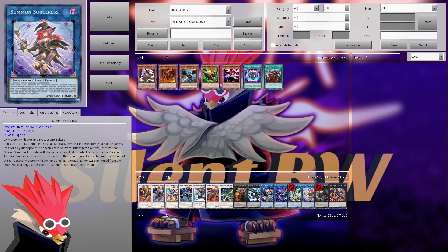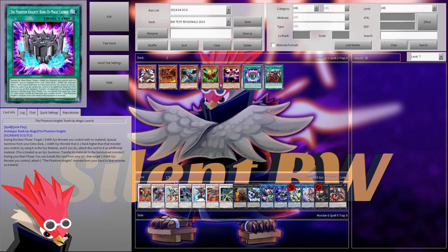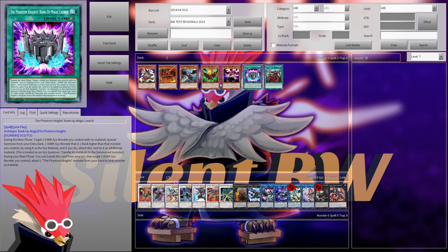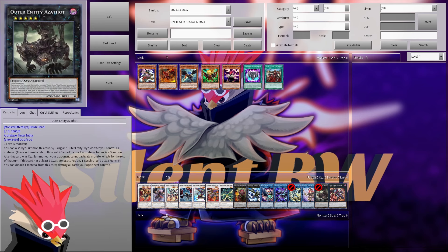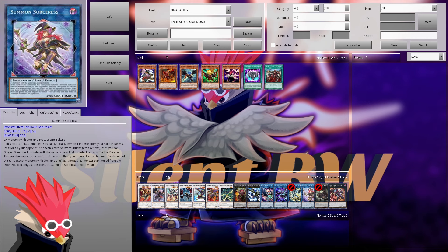The last time I played Summoned Sorceress was actually as a way to get Rusty, basically setting the Rank of Magic launch, activating Time to Reader's effect, detaching everything, chaining the Rank of Magic launch, and going into Entity Assetoth — basically a mini Kaliuga that says after this card was XYZ summoned, the opponent cannot activate monster effects for the rest of that turn. Super fair, right? Anyway, that was when I played Summoned Sorceress, about six years ago.